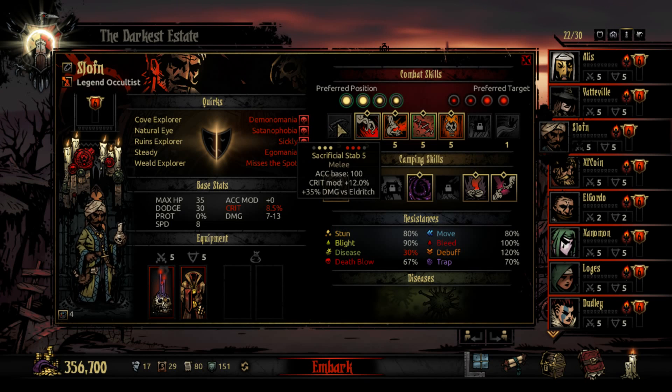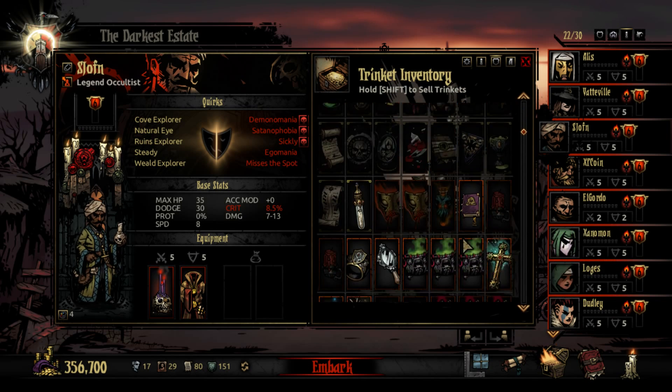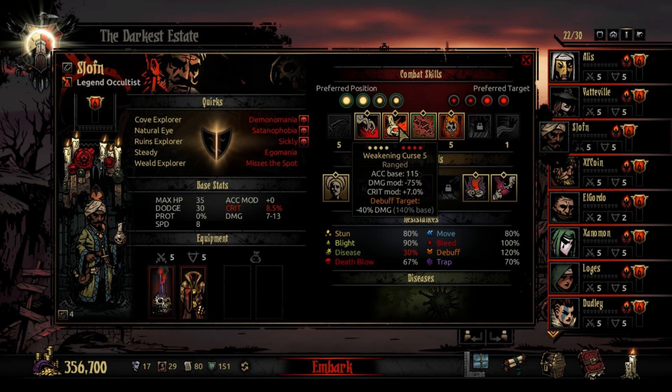His attack, Sacrificial Stab, is amazing against Eldritch creatures, which makes him perfect for the Cove and the Darkest Dungeon. It has the highest crit mod next to the Grave Robber. A very underrated skill is the Weakening Curse — being able to lower enemies' damage is great, especially in longer fights or against high-damage enemies like the Giant Manuses in the Crimson Court, the Prophet, and the Swine God. Get his trinket that increases debuff chances, and it's very possible to guarantee it. While you can only stack it twice, lowering an enemy's damage down to 80% takes a huge bite out of their output. Pairing that with classes that can raise protection, such as the Leper, Crusader, or Man-at-Arms, means you'll barely take any damage from them.